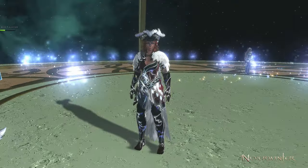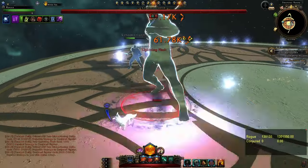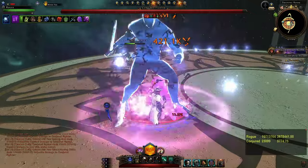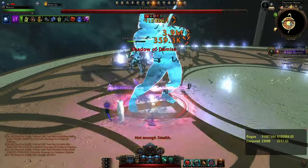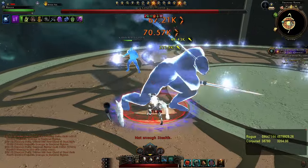Let's dive into the rotation and gameplay. Start with disheartening strike, artifact, stealth, shadow strike, lashing blade, impact shot, mount power, stealth, hateful knives, shadow strike, lashing blade, impact shot. That's your artifact call rotation right there.